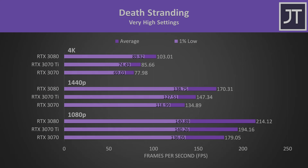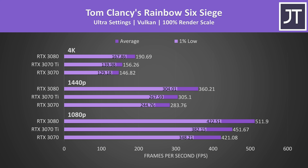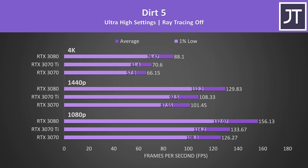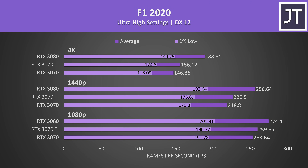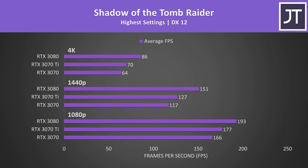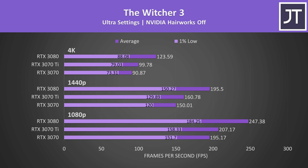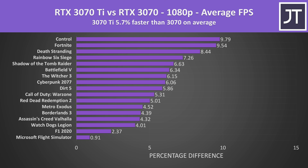I've also tested 10 more games in addition to the 7 newer titles we just went through. Rather than talk through each individual game, I'll skip through them now as the results aren't all that different to what we've already seen — feel free to pause the video for a closer look. On average the new RTX 3070 Ti is less than 6% faster over the RTX 3070 in all 17 games at the lower 1080p resolution.